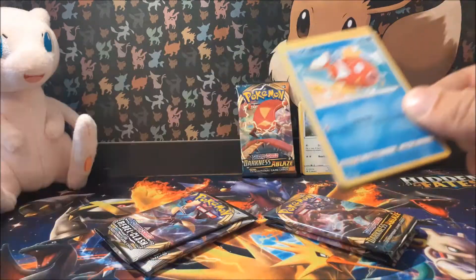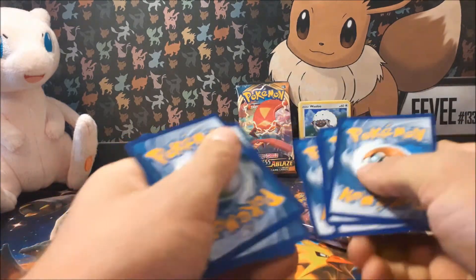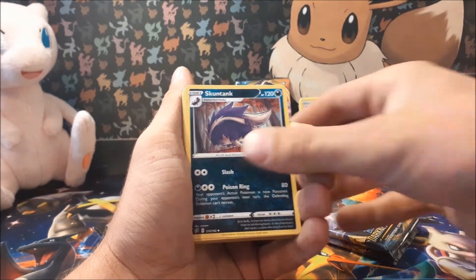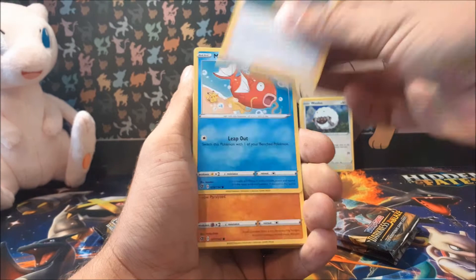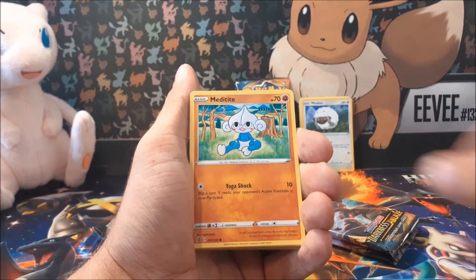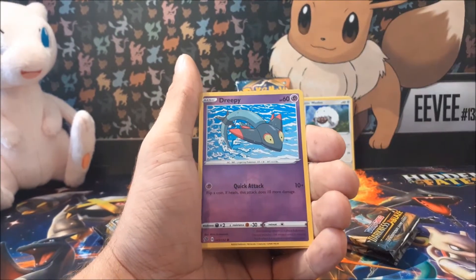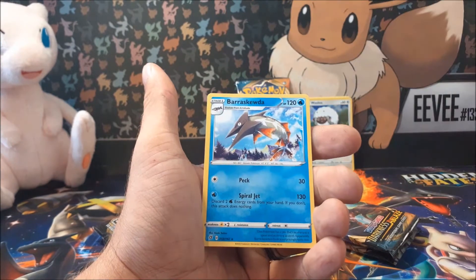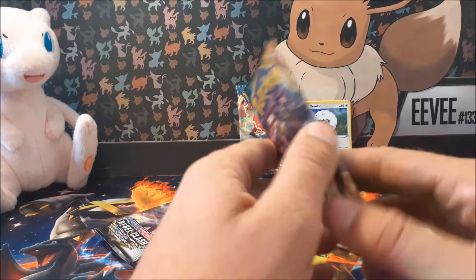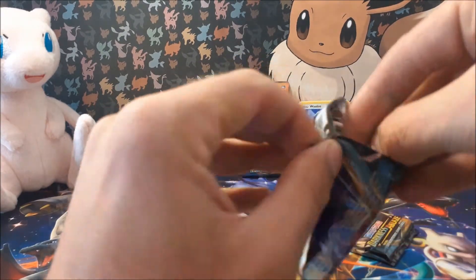Let's get this one open. We've got Rock Energy, Skuntank, Full Heal, Sonia, Marnie's Pride — it is a nice card with that Pikachu on the beach there. Valkyrie, Rowlet again, Impidimp — really nice. Reverse Dreepy. And our rare is Barraskewda. Let's go to a Darkness Ablaze pack then. We're not doing too good yet, so hopefully there's time for it to change.